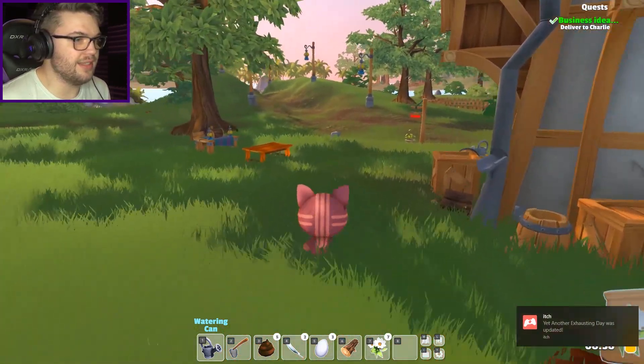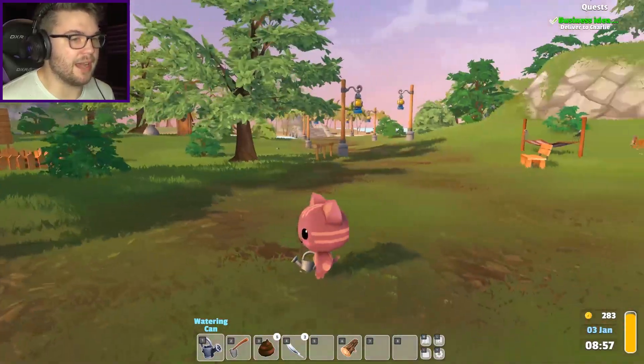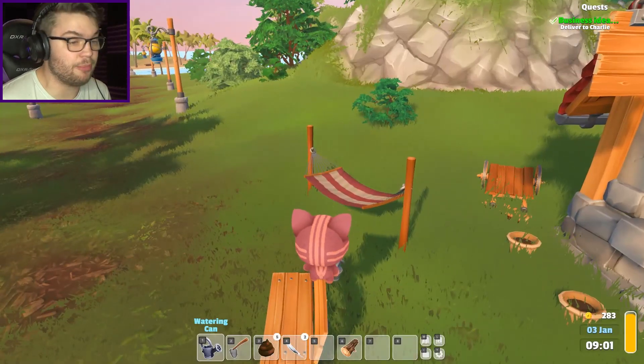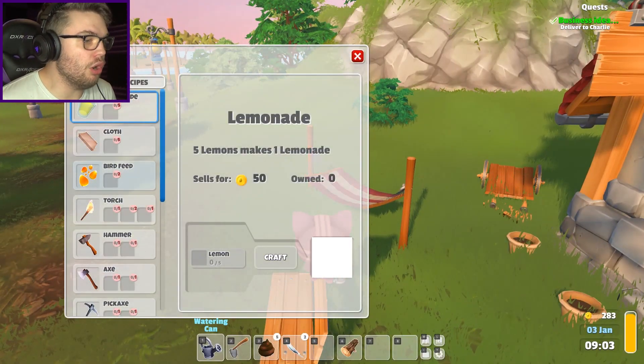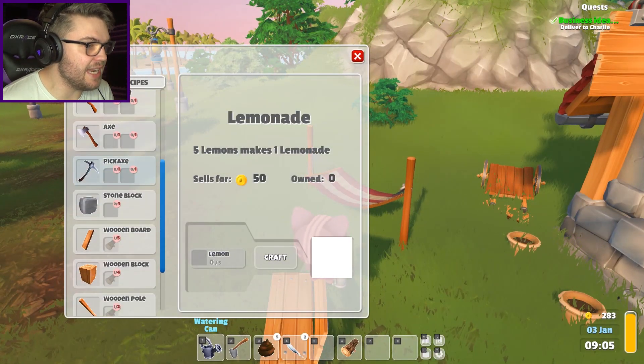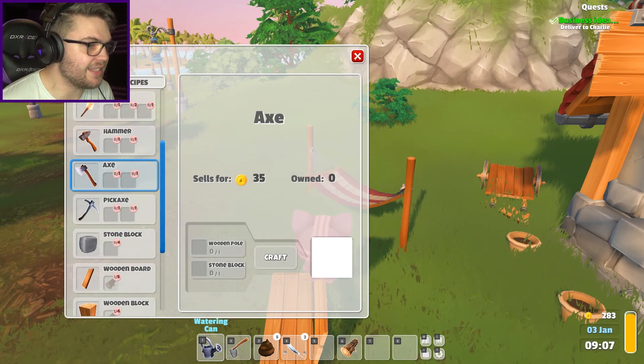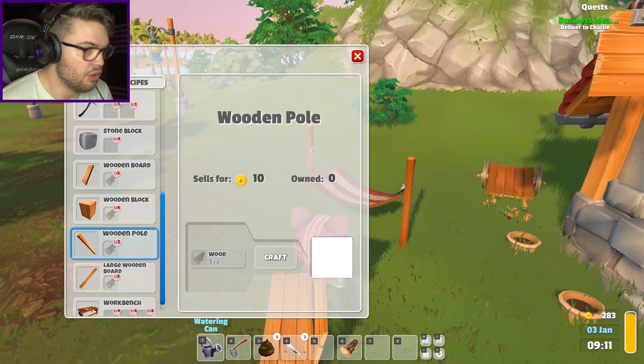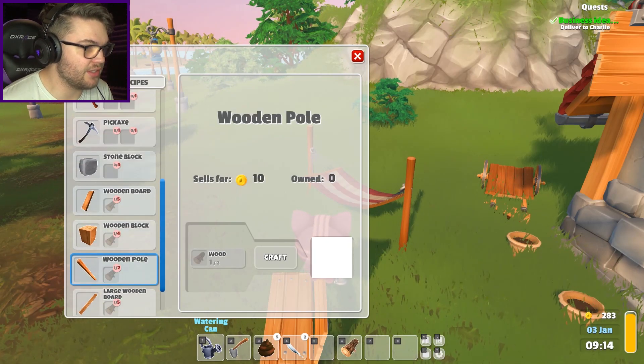Right, this is gonna be a good time. The reason I am back playing Garden Paws despite having a great time last time - the reason I'm actually here is because if I press T, there is a whole crafting menu that I didn't even explore. I can get pickaxes, axes, or anything - a wooden pole and a stone block. How to make a wooden pole: two woods.